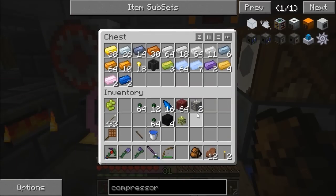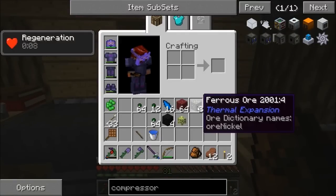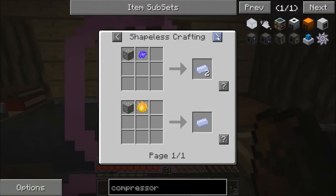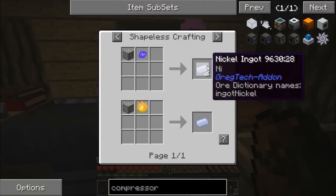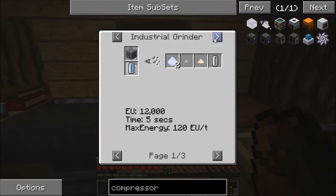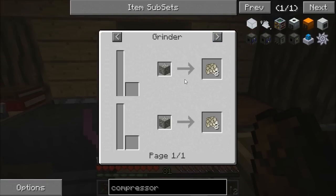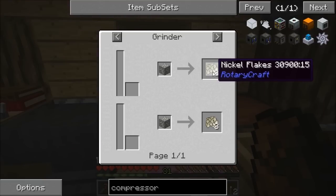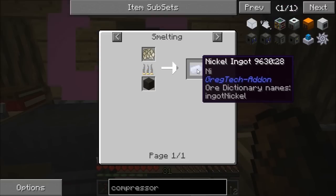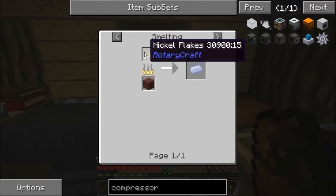While I've been out mining I found two ferrous ores, which we need for invar - not tin, we need nickel for invar. Using the mimicry I could get two, but I'm not going to use that. The other day when I was messing around I actually made a grinder from Rotary Craft, and it gives three nickel flakes per ore, so I should get six nickel flakes from these two.